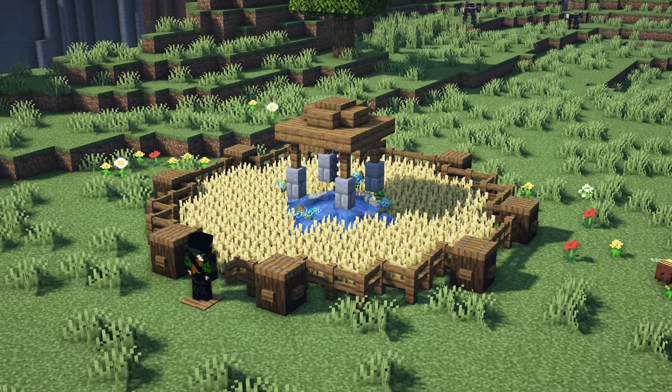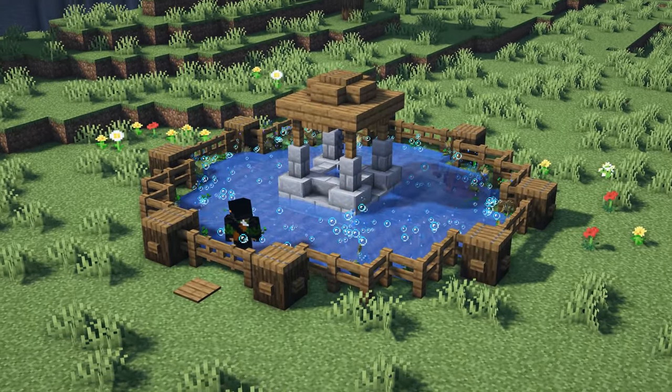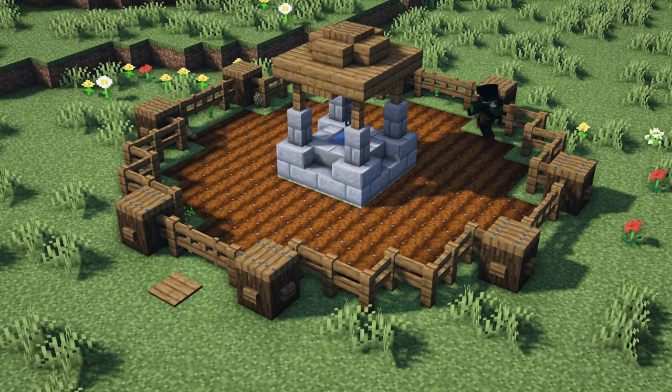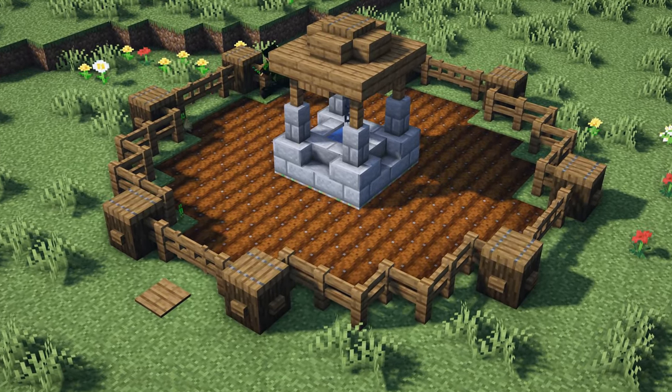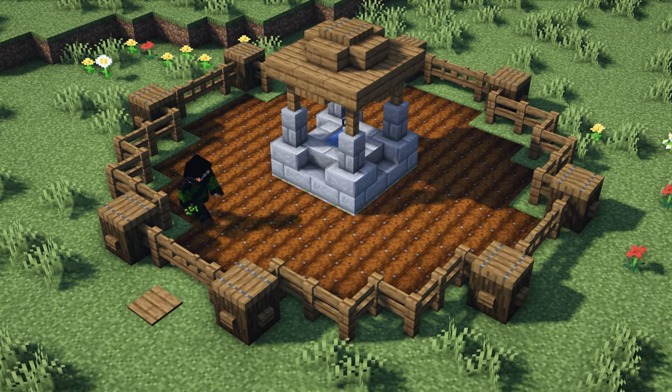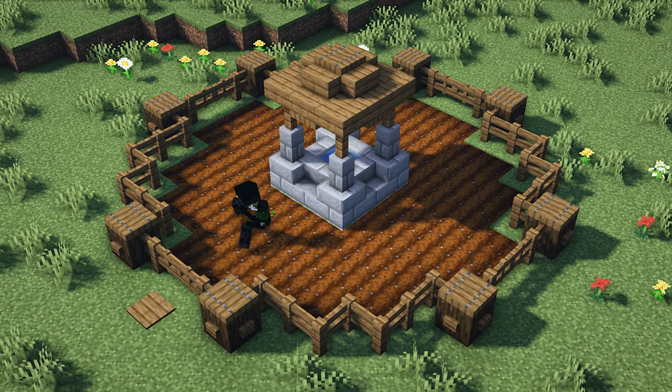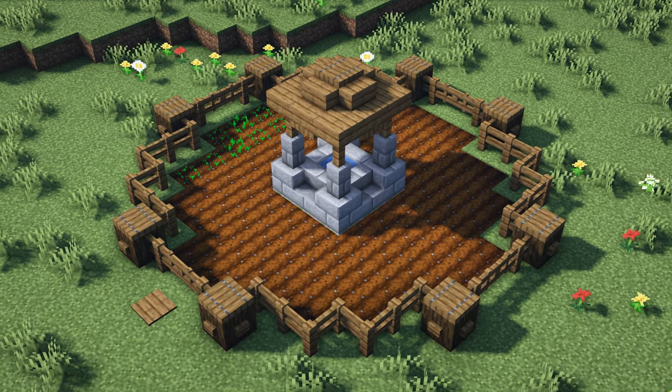When you walk up to the entrance of the farm, you step on a pressure plate that releases the water from the well onto all of your crops. Then when you step inside, the water shuts off and the well is restored to its regular look. You can then go around, collect all of your seeds, replant, and do it again when it's fully grown.